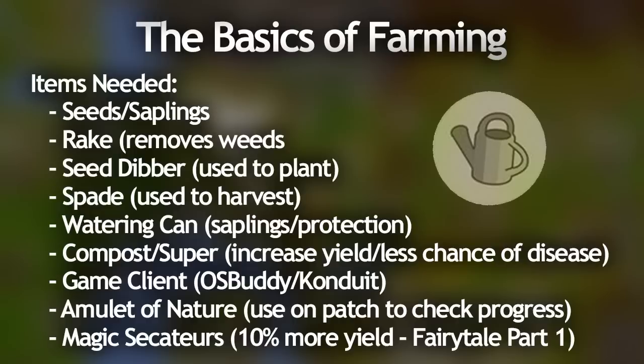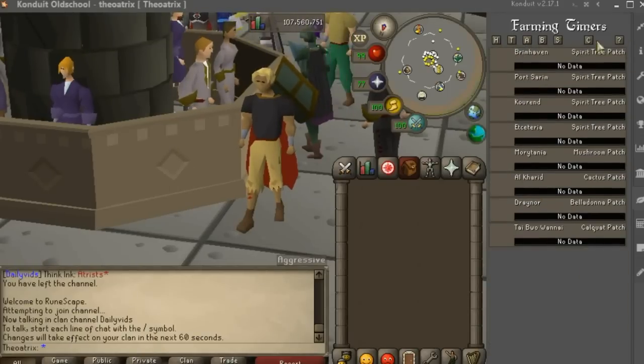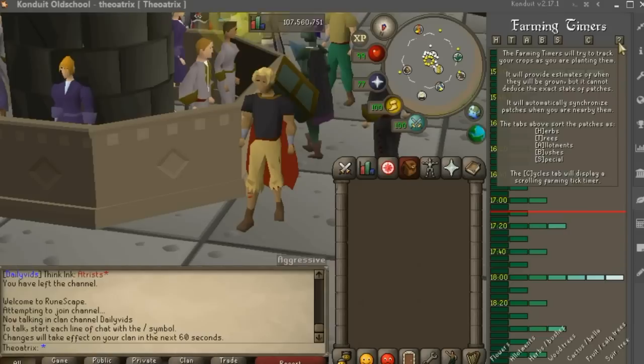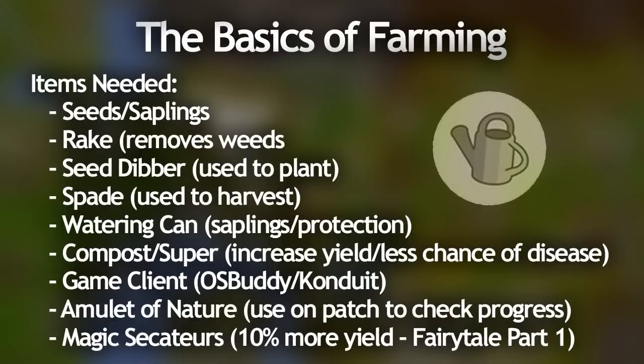Your choice of gaming client can actually really change your farming experience as well. My favorite is the Conduit client since it has a full list of farming timers and it tells you when patches are fully grown, tells you if they're diseased or anything like that. The OS Buddy one does do that too, but I think it's a pro feature so you have to pay for it — and Conduit is free. If you're not using any clients and you're just on the regular client, you can use an amulet of nature which you use on a certain patch and it tells you the health and the growth through an in-game interface. But the Conduit and OS Buddy interfaces are way simpler and way easier to understand.